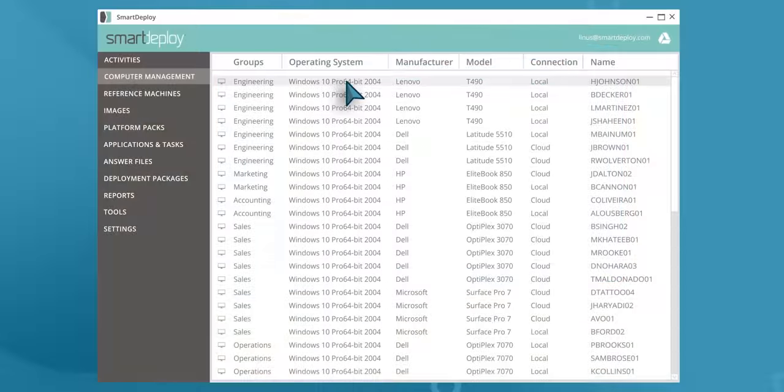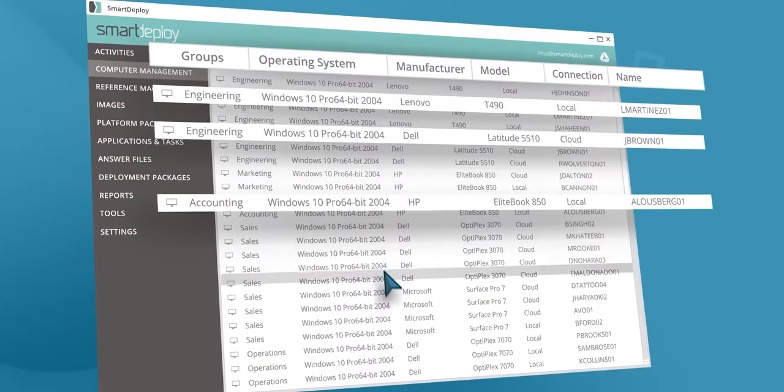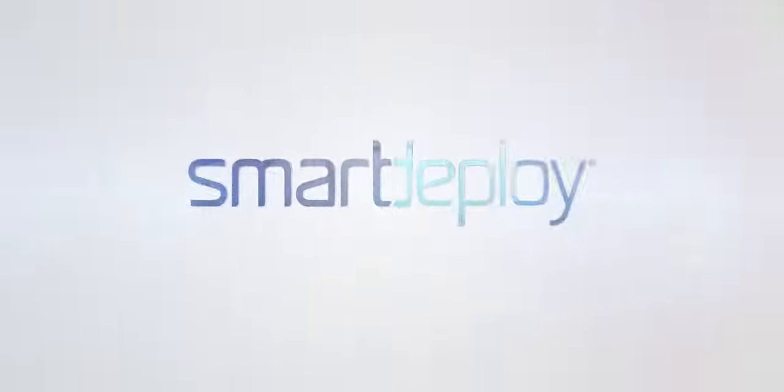Our sponsor SmartDeploy can help you manage every Windows endpoint in your environment from one centralized golden image. Grab your exclusive free software worth over $800 at smartdeploy.com/linus.